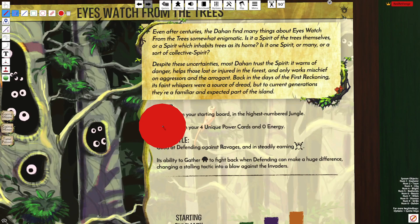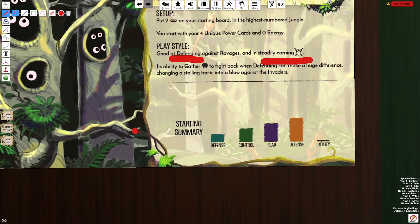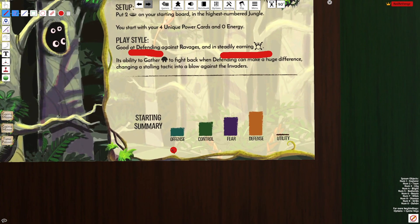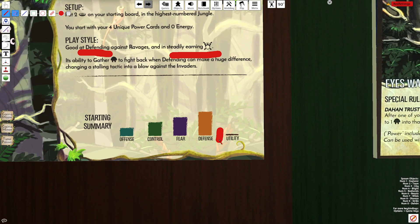Eyes Watch is going to start with two presence in the highest number jungle, so the placement of those jungles on your board is going to be critical when selecting a board. We'll talk about that more in video 4 where we talk about board selection. The play style is a heavy defensive Spirit that will also get some fear. Looking at the summary of powers, it's a middle offensive Spirit, decent control, relatively high fear, and then the highest of high defense.